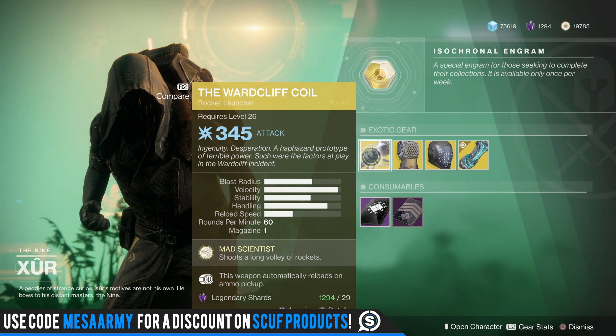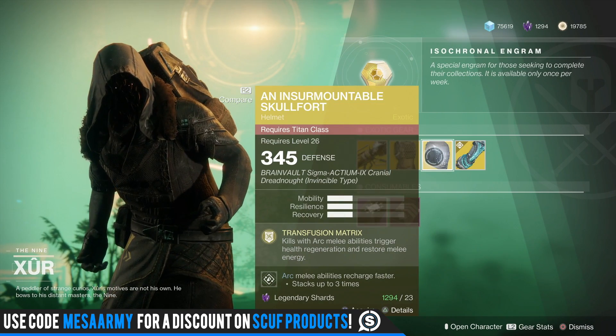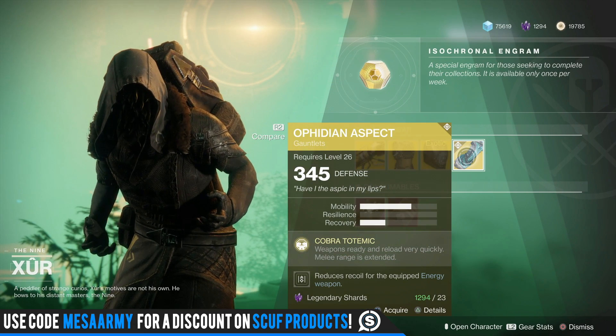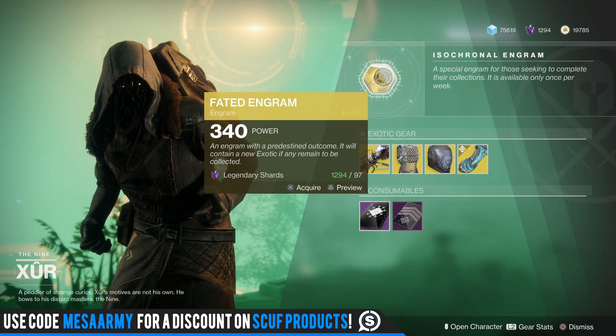So he's got the Ward Cliff Coil, he's got the Lucky Raspberry for the Hunter, the Insurmountable Skullfort, and the Ophidian Aspect for the Warlock. The usual faded engram by the center character — that's for when you need something on that character so he's not supposed to give you duplicates.